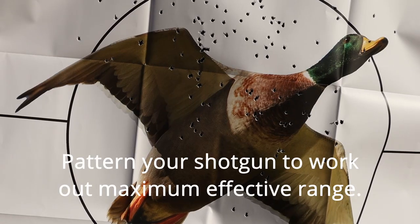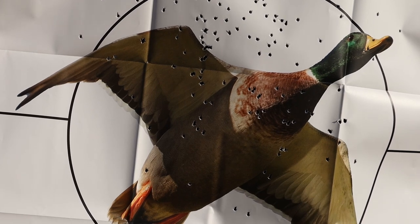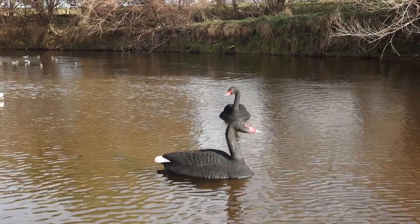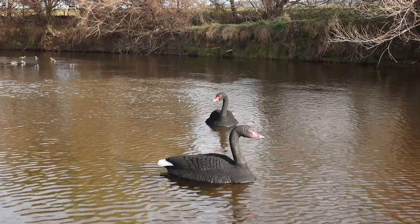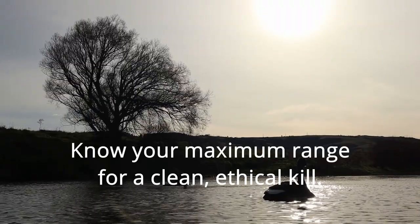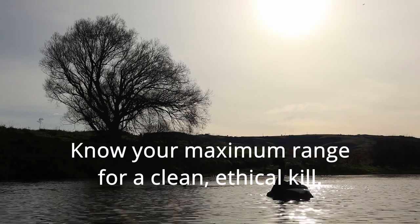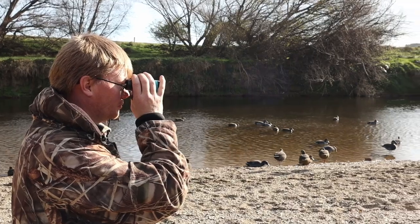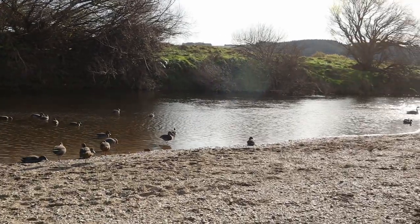The maximum effective range of your shotgun will have roughly 90 to 95 pellets hitting within a 30-inch circle. Once this is known, you can set what are called rangefinder decoys. Black swan decoys are effective for this. By setting these decoys at the maximum effective shotgun range, you know that anything between you and those rangefinder decoys is within range. To work out this maximum distance, I often use a rangefinder, however you can simply pace the distance out.